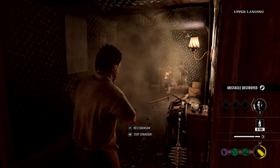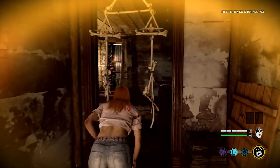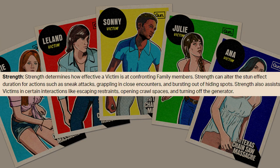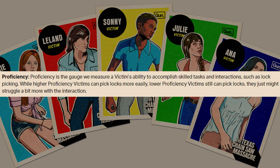I'm assuming strength kind of affects how quickly you can do these things — because it does take quite some time to enter a crawl space, and it seems like some characters will do it quicker than others. Of course you're going to have a perk tree and a skill tree to feed into these things and maybe make any of these attributes stronger. Proficiency is how quickly you can do a task — for example, lockpicking, how quickly or slowly they will do it.